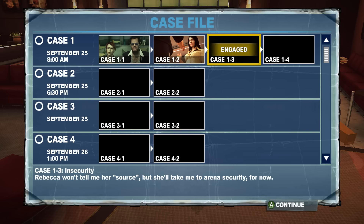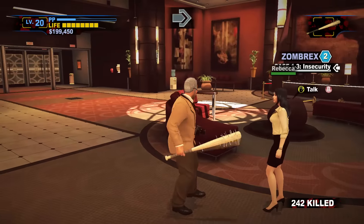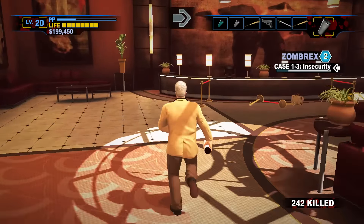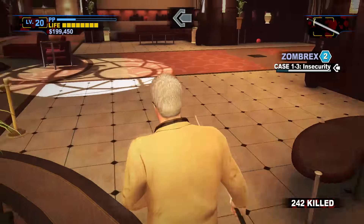Rebecca Chang is of course a character from Dead Rising 2. If you've played the basic Dead Rising 2 but not this game, something you might notice is that the characters are all very similar — which I think is awesome. The characters are all very similar in personality, but the way they interact with Frank and the way he interacts with them is very different from how Chuck interacts with them, which changes the dynamic between the characters. Something you may have noticed in that cutscene, and something you might notice later on, is that Frank is a bit of a pervert — which I think is great.